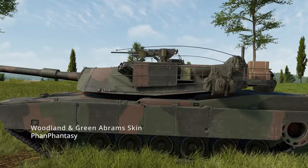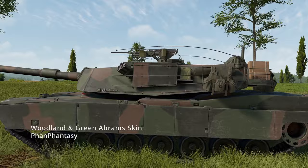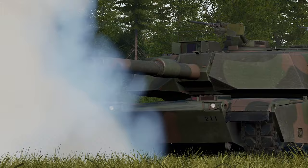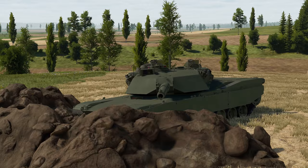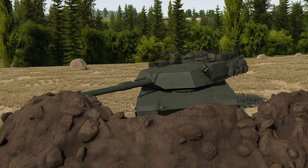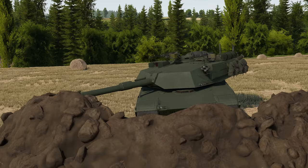As a bonus for reaching the end of the video, I want to show you a skin I've made for both Abrams versions in the game — the woodland and green camouflage for the Abrams. The mod is compatible with the vanilla Abrams and mods like the M1A1, which I think it fits really well with. You can download it in the description and also in my Discord, where you can join and check for updates. Let me know your thoughts on it.